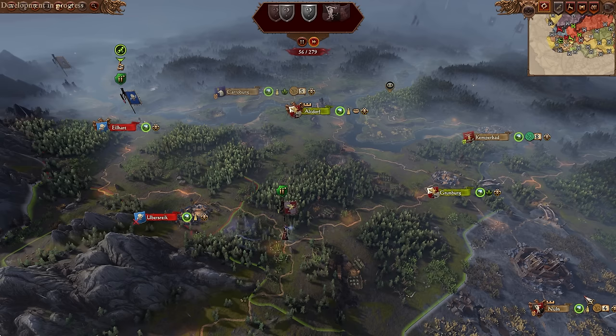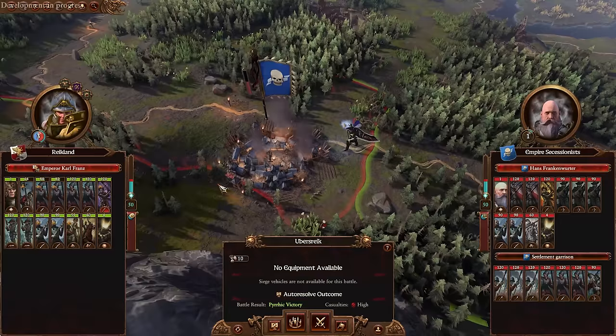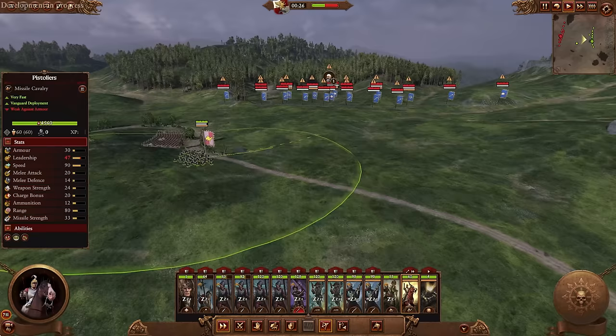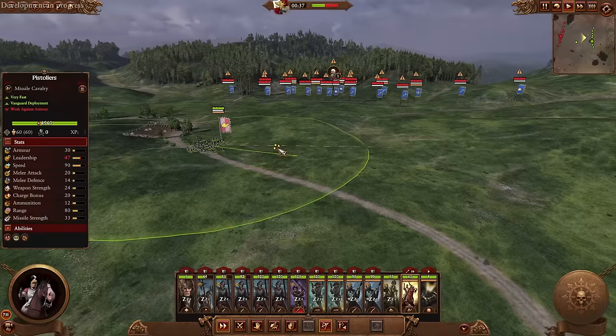Ubersreik is secured and our army has grown. Let's move over to Isleheart and take it. Their army force-marched over to Ubersreik to help protect it — that'll just give Karl more bodies to knock down. The battle has begun. I'm going to move my pistoliers forward to bait fire out of their mortars — and yes, we did bait them.